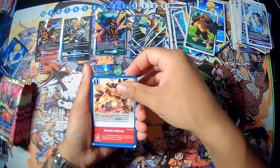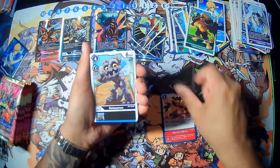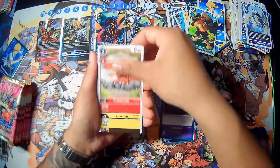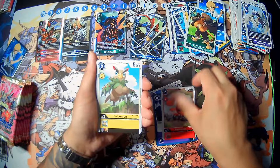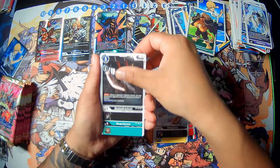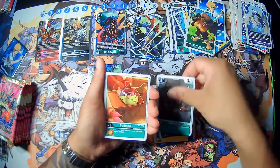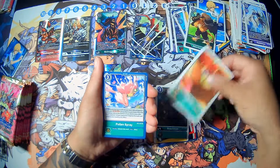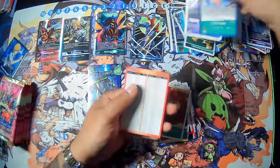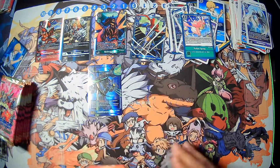We have Atomic Inferno, Back to One, Stranglemon, Jack Raid, Otamamamon, Falcomon, Blimpmon, Fieldramon, Roachmon, Budmon, Pollen Spray, and a Kari Kamiya rare, nice. I think that's the first Kari.